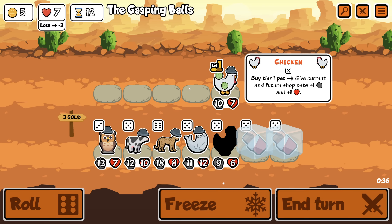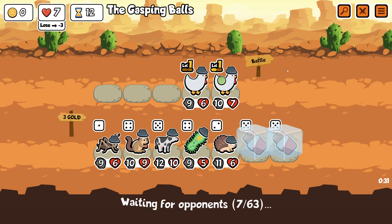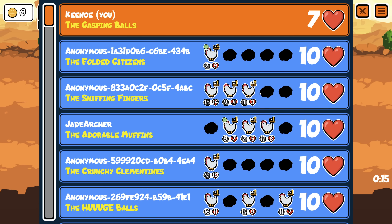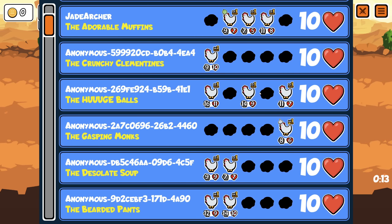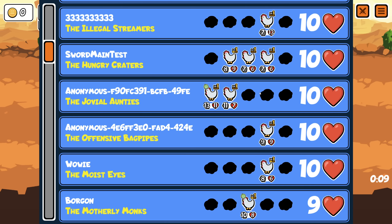There we go — we've got one, we have one more. I'm still just terrified of this. I may start buying pigs if they show up — I may upgrade once and buy a pig, but we need more than this. I still don't feel safe. Let's see where people are at. Oh my god — and this is last turn stuff as well, I would lose against half of this. Oh no.